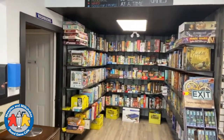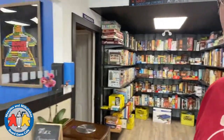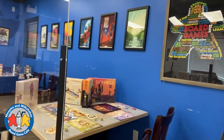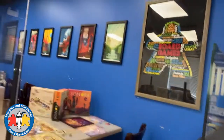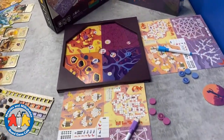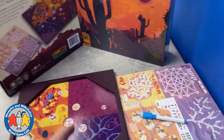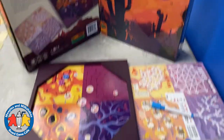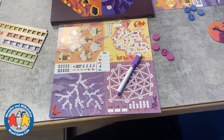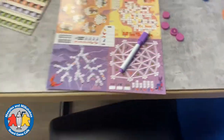Here is our library, which we're not able to really use right now, sadly. Over here we've set up Sonora and Dice Forge. Sonora is a very fun dexterity game where you're flicking those little numbered tiles, and depending on which quadrant it fills in, that lets you fill in your score sheet in one of four areas — some of which have bonus things that let you chain and fill in even more.